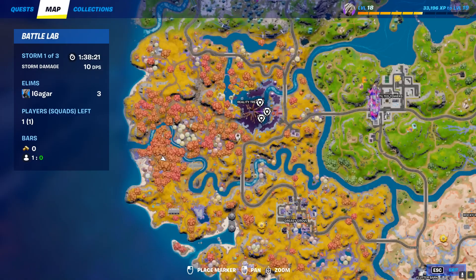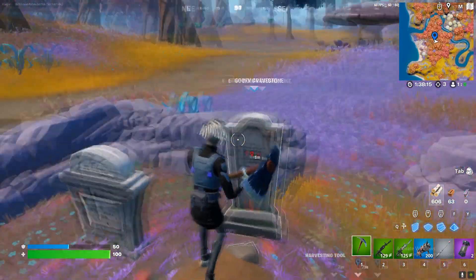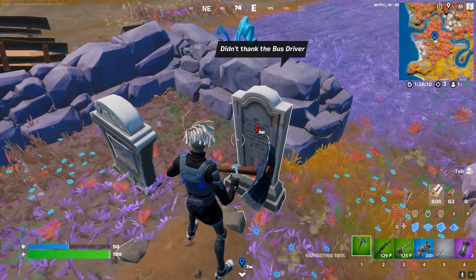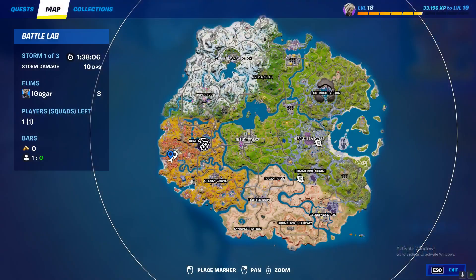First I'll show you all the locations. So there's the first location — land here first, interact, and that should be one out of five. Now you need to go to the second location.